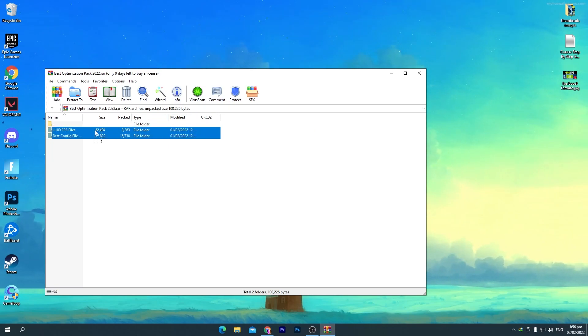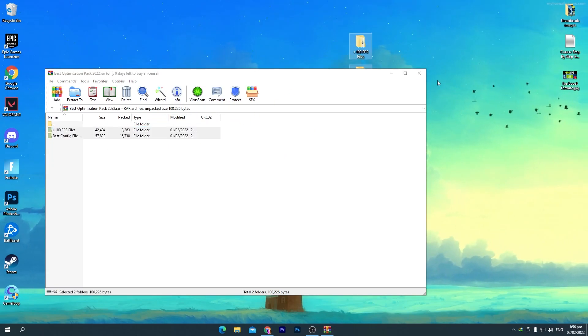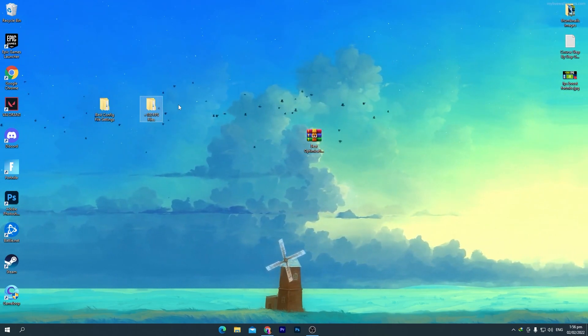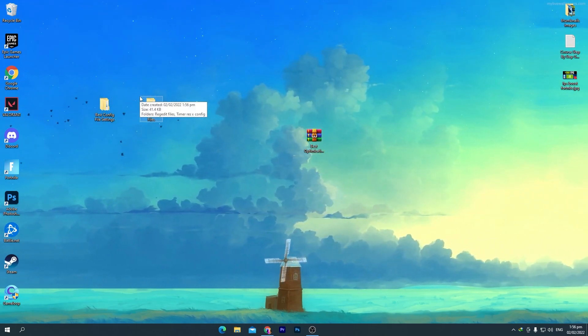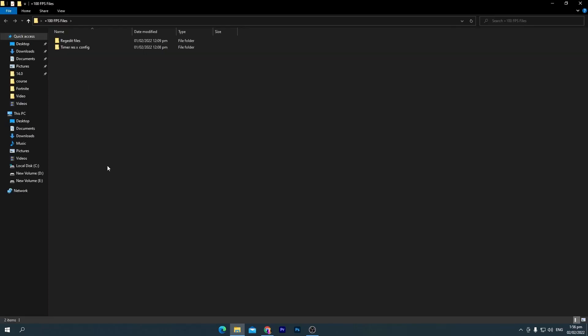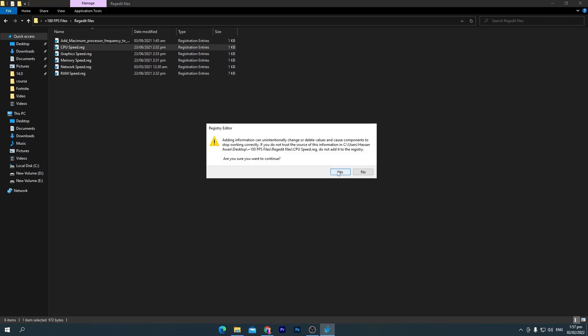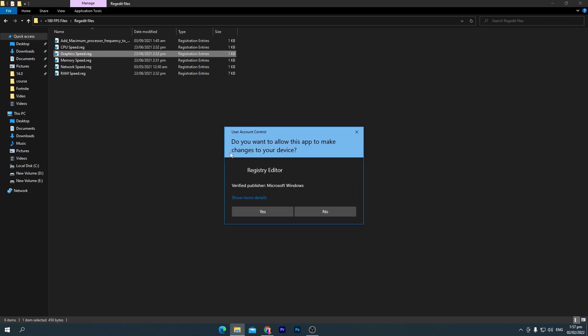Open the zip file and drag both files to your desktop. The first file is for the '+100 FPS' boost — if you use it properly you'll get an insane FPS increase. Open this file and inside is the registry added folder. Open that folder and install all the registry files on your PC one by one. It's simple: click, click Yes, click Yes again, click OK. Use the same method for all the registry files.